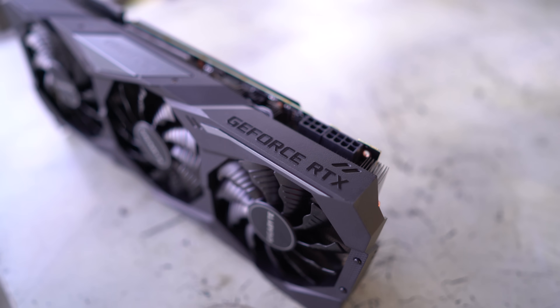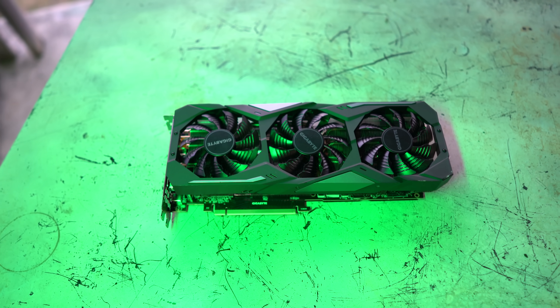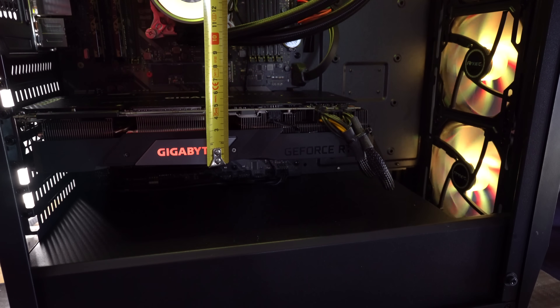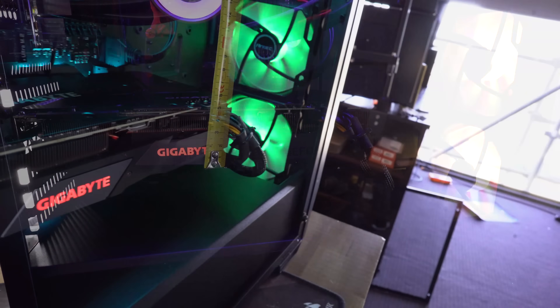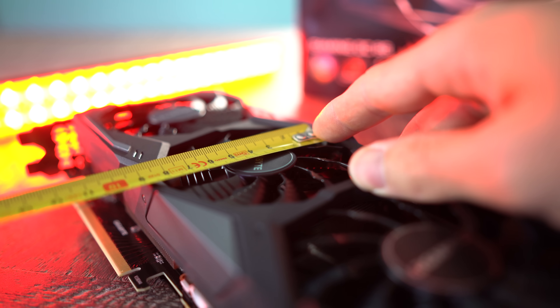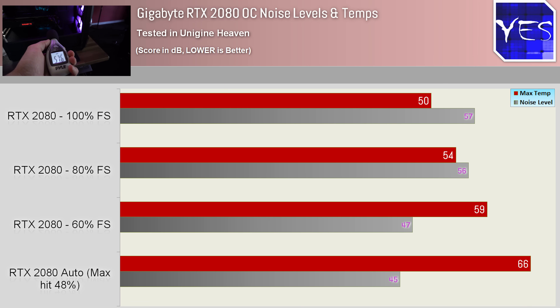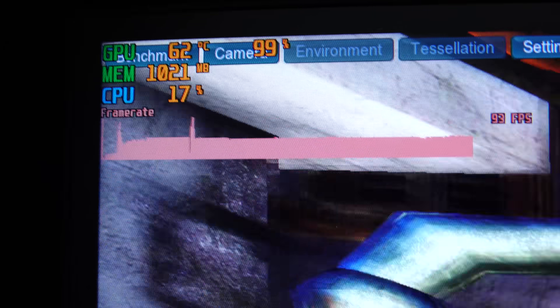What about the Gigabyte card itself? This is honestly one of their nicest looking cards released to date. It's a 2.5-slot cooler, so if you want two of them you'll need to consider extra space on your motherboard and inside your case. The card takes 8+6-pin PCIe connections and has three 82mm fans that do a phenomenal job of cooling. Looking at noise versus fan speed levels, 60% is the sweet spot for this card. Overclocks were quite low — I could only get an extra 74MHz on the core with Afterburner, and about 200MHz on the memory. The box states it is a pre-OC model.